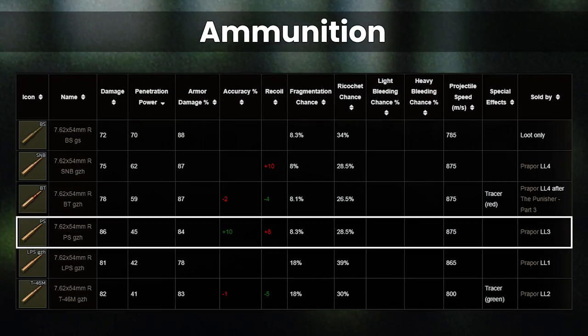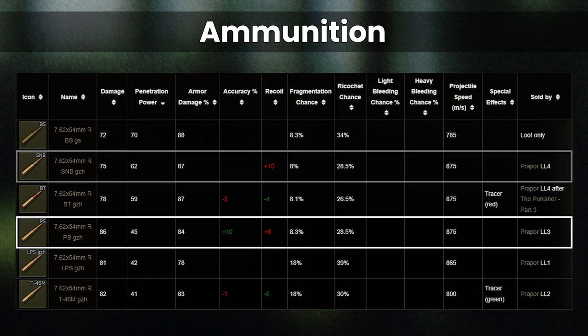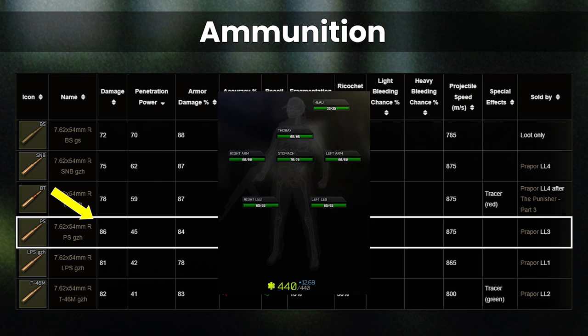The ammo choices are usually between PS, SNB, or BT. The age-old debate about PS vs SNB rages on, as PS with its 86 damage technically one-shots the 85 health pool thorax hitbox.